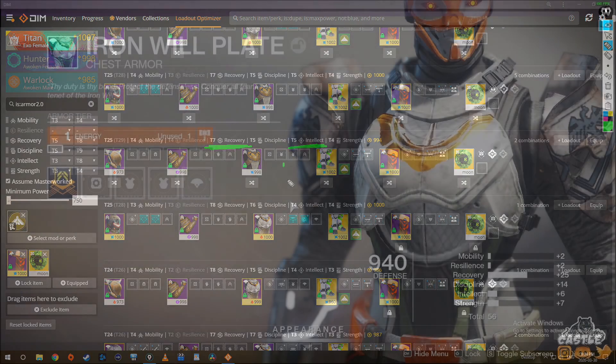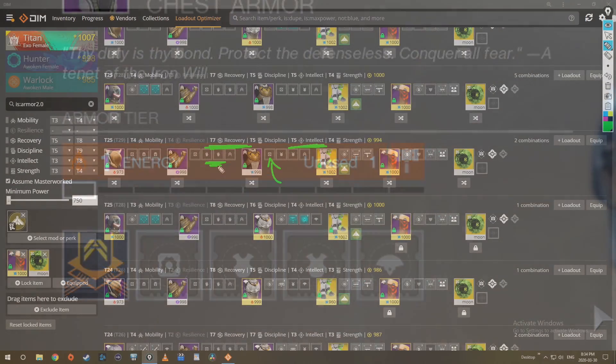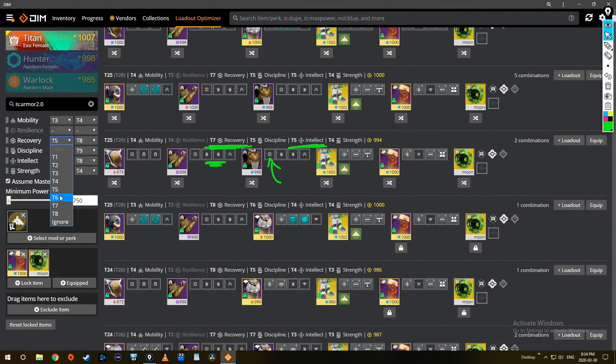My last and final tip: recovery mods take four energy in a slot, intellect takes five — that can be really annoying when trying to fit other perks. What works best for me is setting my recovery filter to a minimum of six, guaranteeing I use at most four mods on recovery and always have at least one mod free for anything else. I also try to find builds with a little bit higher intellect naturally, so my free mods only need to use three affinity slots across the rest of my armor.